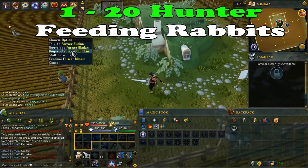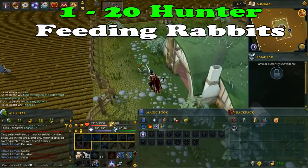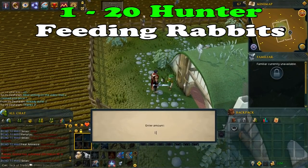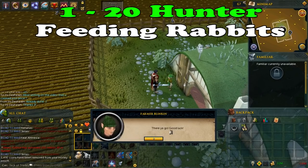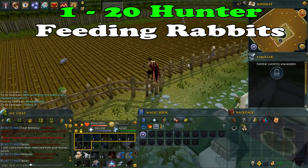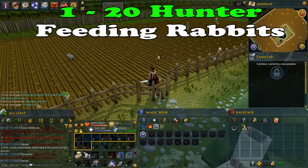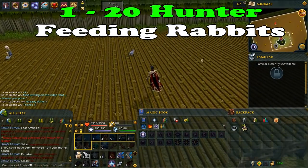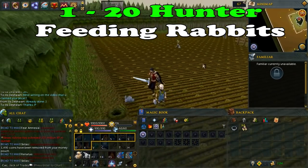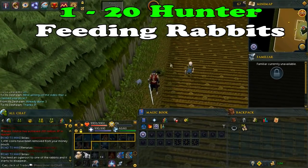If you have 0 hunter XP, you will need 149 Oogle Roots in total to reach level 20. Once you've bought the roots, go and feed those rabbits. In this area there are 8 rabbits you can feed. Once every rabbit is fed, switch worlds and feed another 8 rabbits. This method should take you around 25 minutes to reach level 20 hunter.